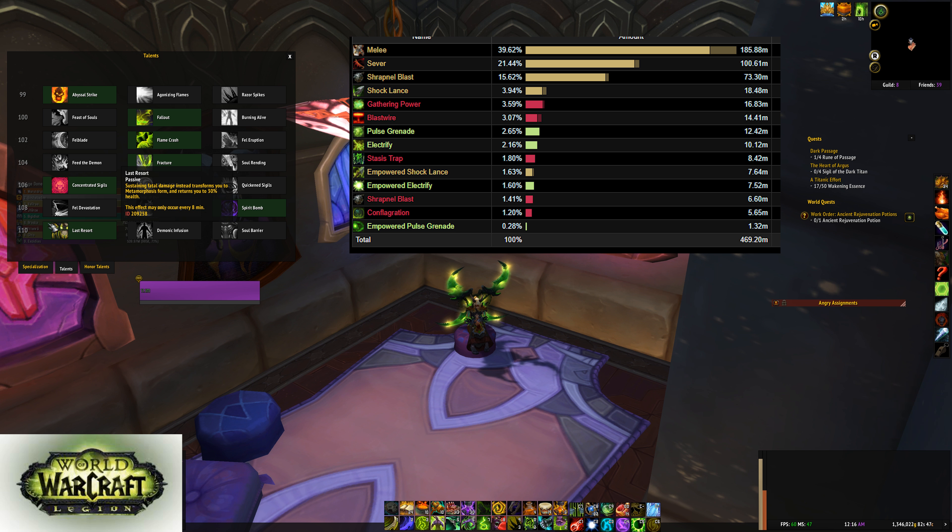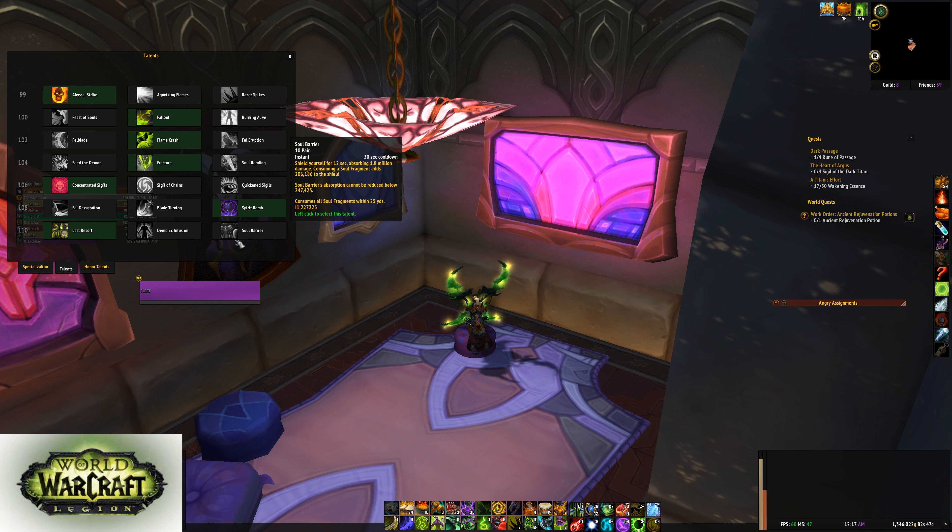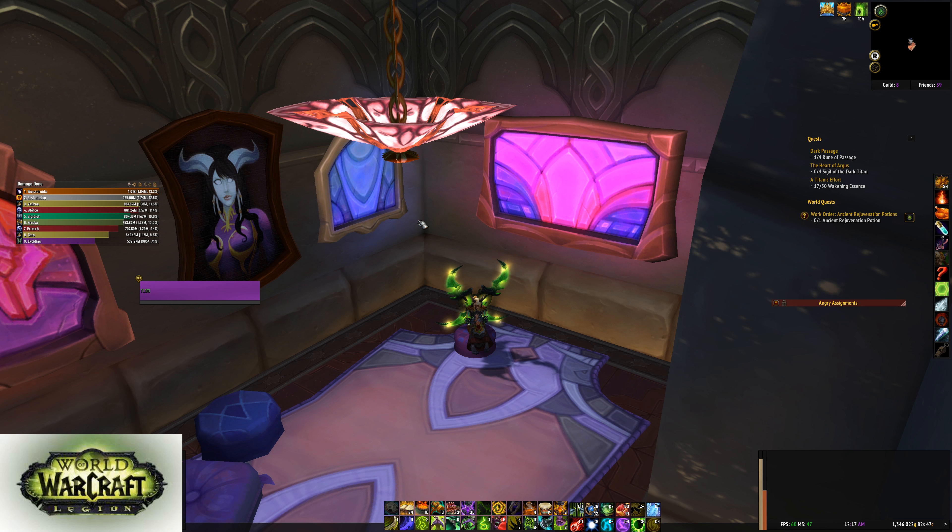Spirit Bomb and Last Resort. Demonic Infusion could be decent if you learn to manage your Demon Spike uptime. I'd recommend Last Resort, and this is also assuming you're using the Legendary Pants. If you don't have the Legendary Pants then you might need Demonic Infusion. Soul Bearer could be okay on the platform but overall it's not really that good otherwise. Last Resort is highly recommended because there's a ton of burst damage. Use Demonic Infusion if you don't have the pants and you're not dying.